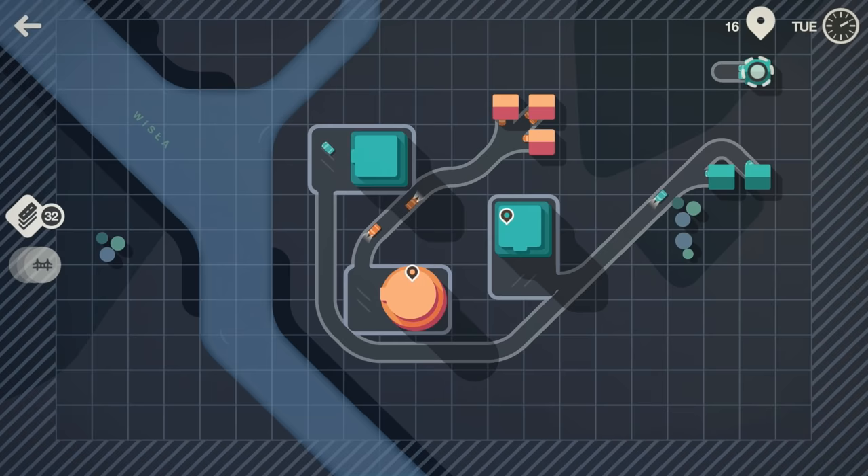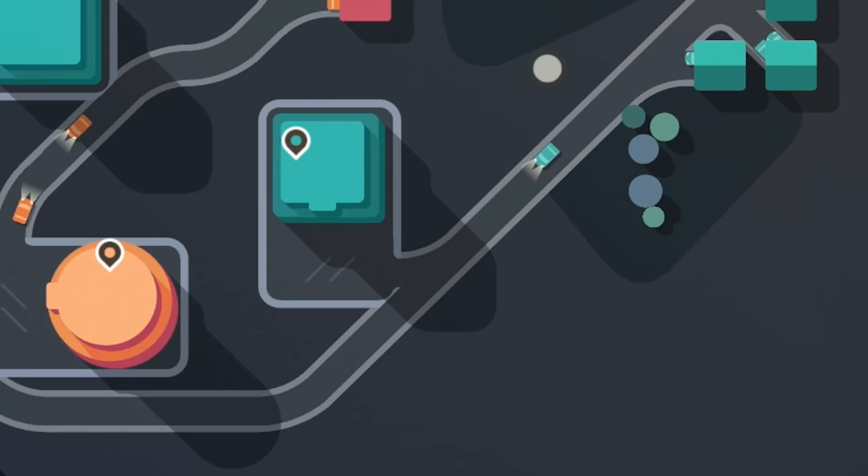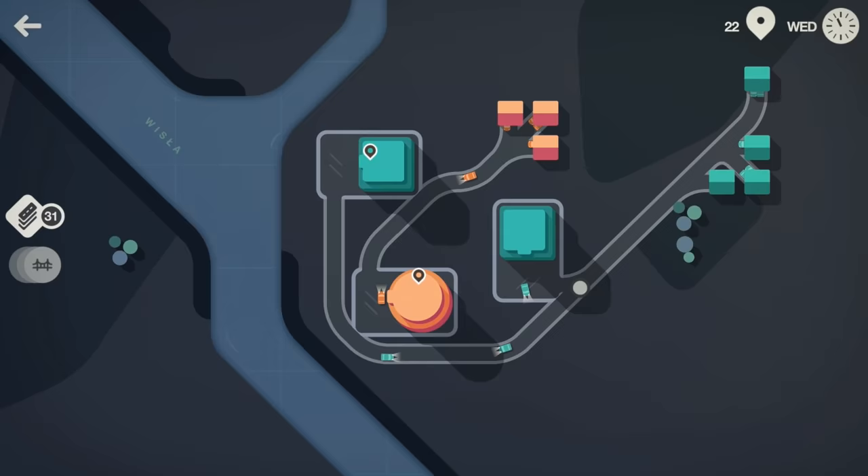That was a very nice spawn — the bluey-green color has spawned right on my road, so I can just grab this house and connect it in. Look at that, we are all connected — isn't that lovely? Now there is a slight downside: cars have to go into this supermarket, but some have to go past it to get to the one over here, which creates a conflict point.